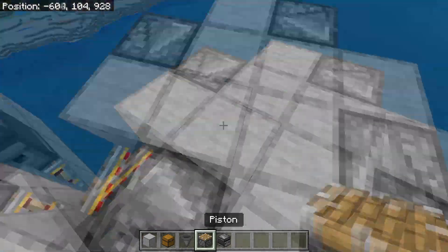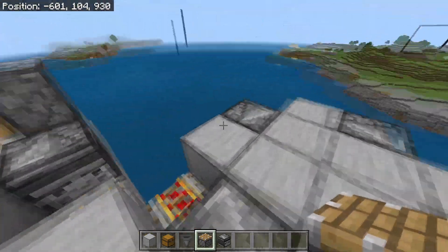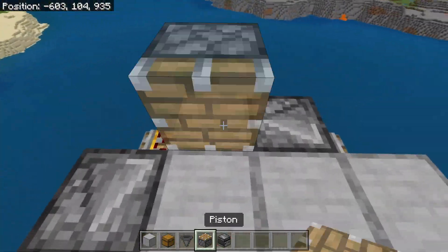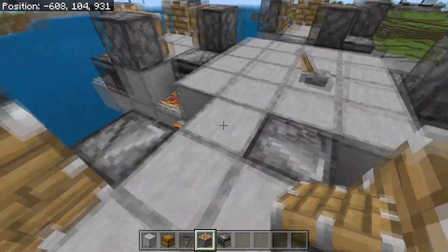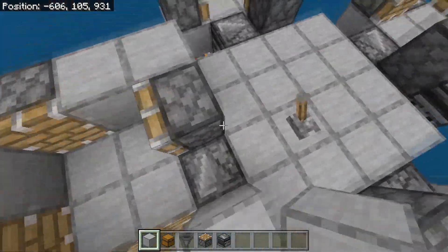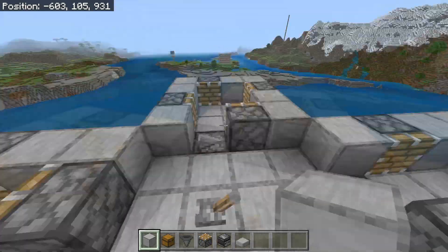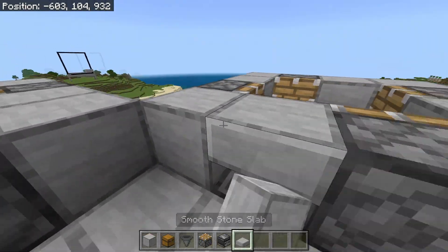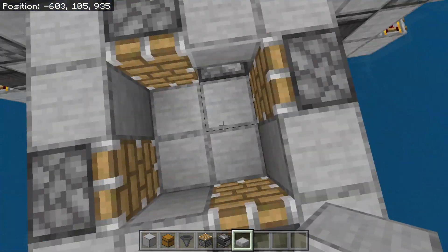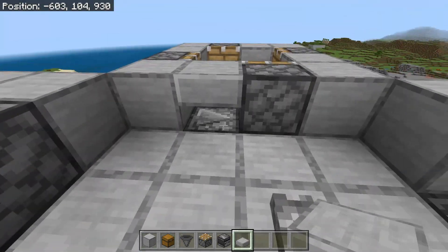The next step is to head into each of these circles and place a piston like this — in all of them, on the blocks that are right next to an observer. Then after you've done this, fill in the empty space all around with blocks beside this room right here. After you've done this, place a slab on top of here. These rooms are basically trident killers, which means that when zombie pigmen fall in here they will get killed by tridents. Which means that you will stand in the middle and collect the XP.